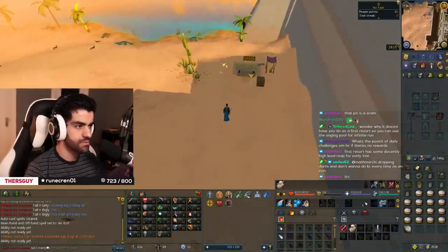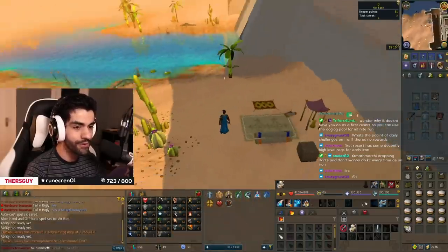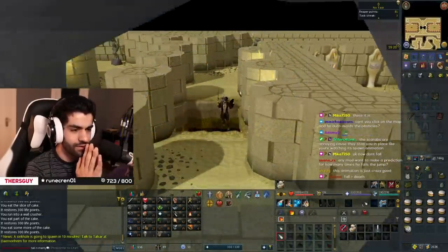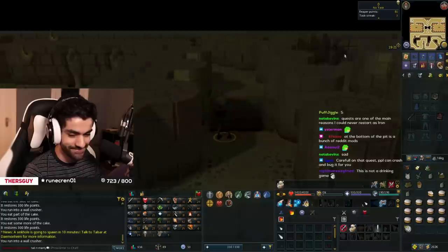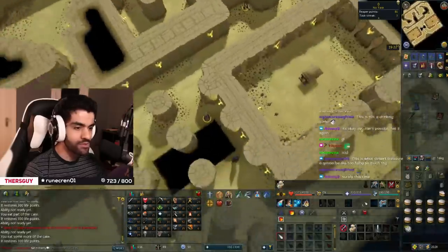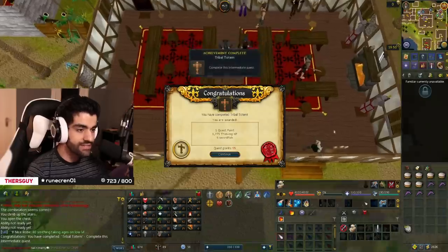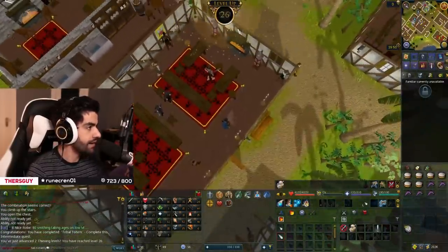Let's go to the next area. The NPC seems to be on a lunch break so we go the long way. That is the Tribal Totem quest complete. Five swordfish — we take those. Two thieving levels — we take those as well. On to the next quest.